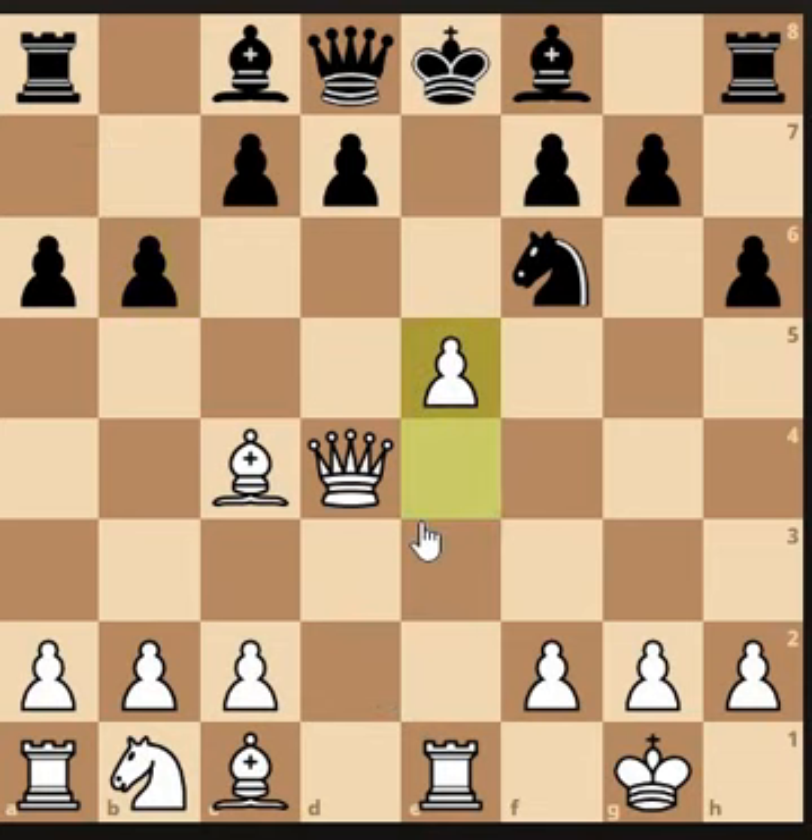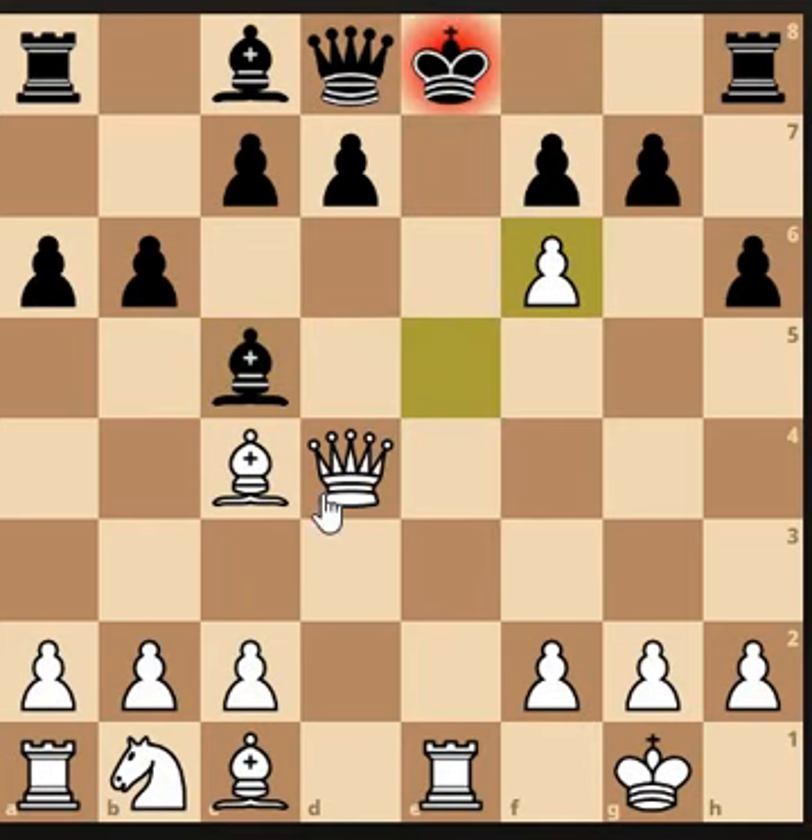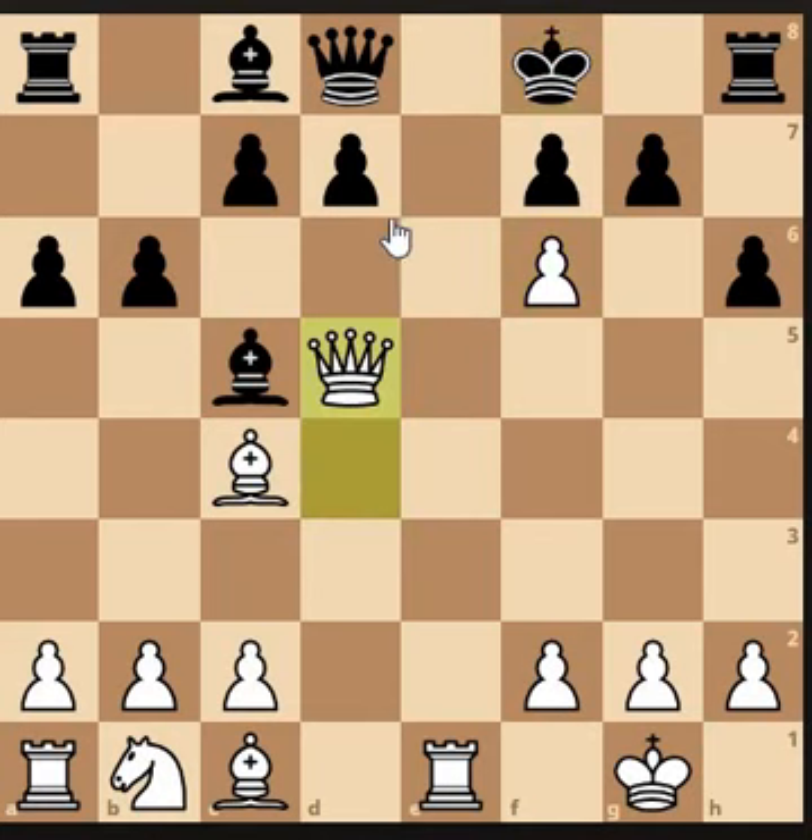Let's push on to the knight. Not the ideal move but we have a check on the king, so we'll take that. Just go here — it's attacking this key square and it's also attacking the rook.